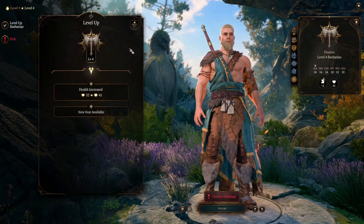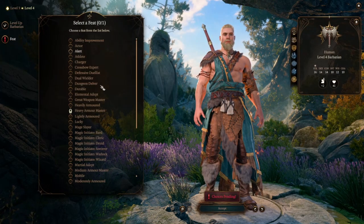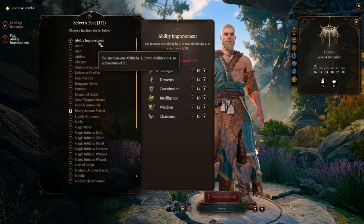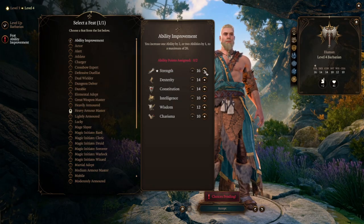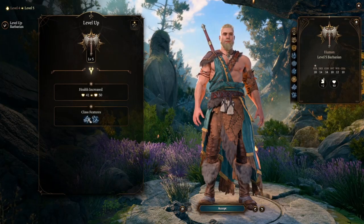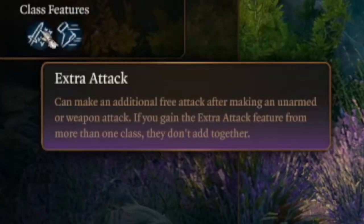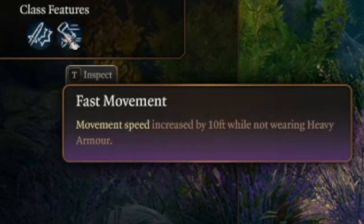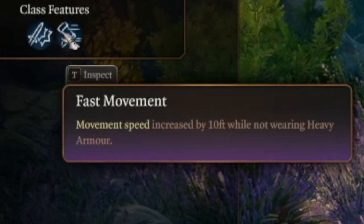At level 4, we have an Ability Score Improvement or a feat. For this level I always go with the ASI, and in this particular build I'm just dumping it straight into Strength. At level 5, we get our Extra Attack feature, allowing us to attack twice per turn. Along with this we get Fast Movement, which increases our movement speed by 10 feet as long as we're not wearing heavy armor.